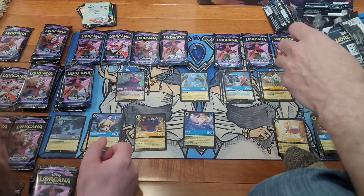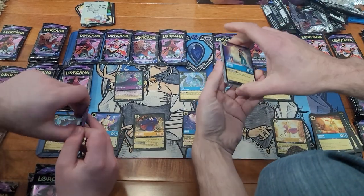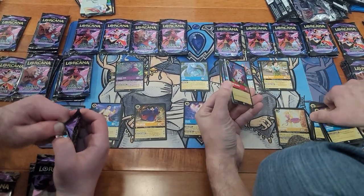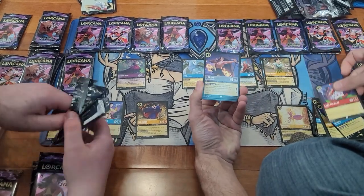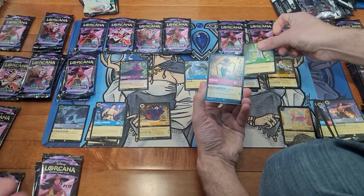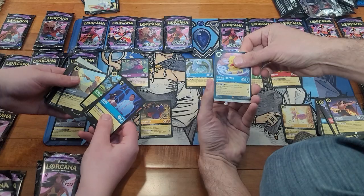We're hoping out of this case to get Cinderella, or if we can't get Cinderella, Shurkan would be nice. Those would be... I'm trying to think what other good Enchanted are in here that would just be cool to have. Prince John Rare, and Super Rare Namaari. We needed that one for the set. And a Rare Poo.